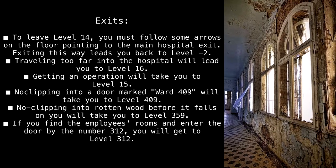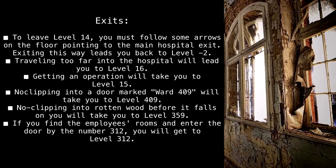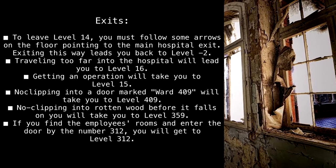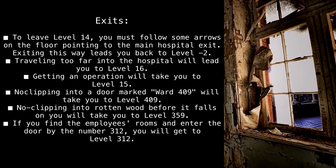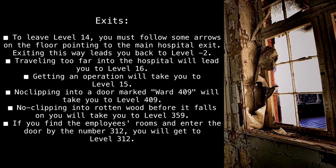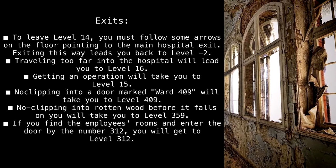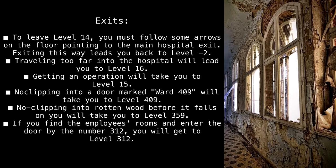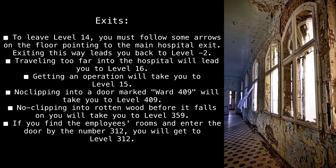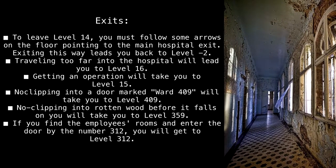Exits: To leave Level 14, you must follow arrows on the floor pointing to the main hospital exit — exiting this way leads you back to Level Minus Two. Traveling too far into the hospital will lead you to Level 16. Getting an operation will take you to Level 15. No-clipping into a door marked Ward 409 will take you to Level 409. No-clipping into rotten wood before it falls on you will take you to Level 359. Finding the employees' rooms and entering the door by the number 312 will get you to Level 312.